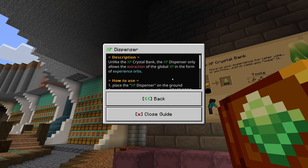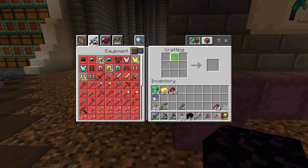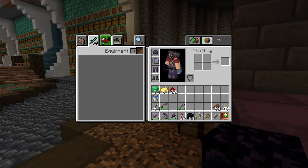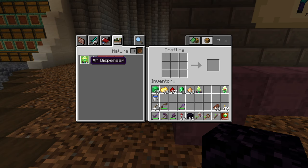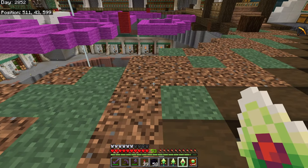The dispenser will actually give you XP orbs instead of giving XP directly to your bar, which is good for mending tools, armor, and things like that. To craft these, go to your crafting table. You'll want emeralds, gold, redstone, obsidian, and glowstone dust. This gives us the XP personal account, and we can make a crystal bank. We need a crystal bank to make a dispenser, so we'll make another crystal bank as well.